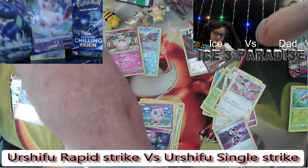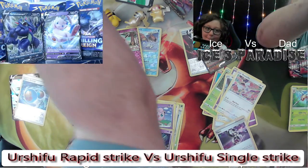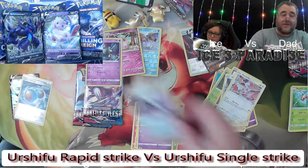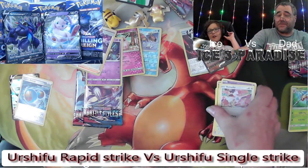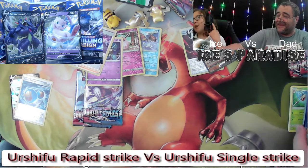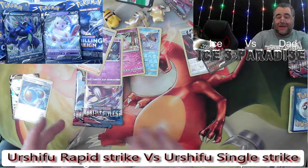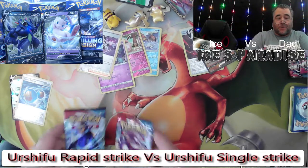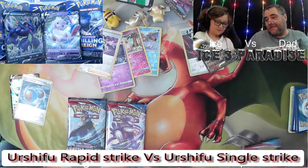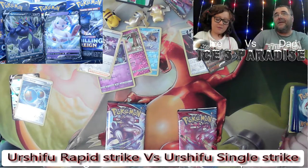We'll pop them over here in our little close-up area. There we go - we'll take our reverse hollos and put them to one side. I'm not holding back. Right, so Battle Styles. I'm looking at my two Battle Styles packs - I've got an Empoleon pack there and you've got an Empoleon pack there. I'm going to open my Empoleon pack.